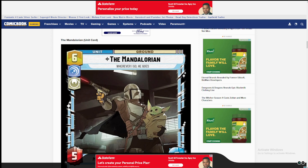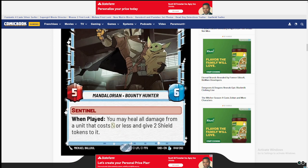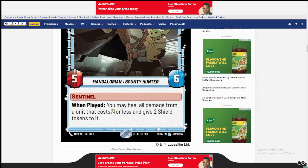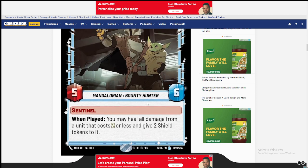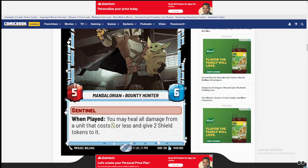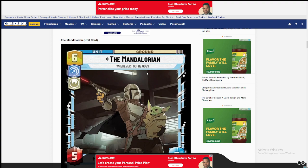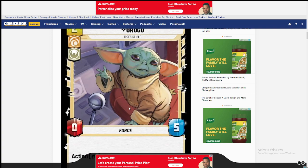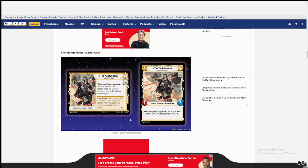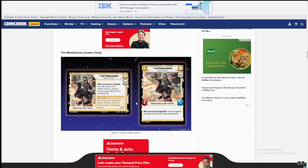The Mandalorian has a really nice combination here — hero, vigilant, sentinel. When played, you may heal all damage from a unit that costs two or less and give two shield tokens to it. He's a sentinel and heals anything on a two-cost unit, giving shields — really strong with Grogu, keeping Grogu alive for a long time. That control is gonna be insane in this deck; you need to get rid of Grogu ASAP. It'll be really useful with Luke, being able to play Grogu into a shield and keeping it on board for a while. Very interesting deck — we're gonna see a lot of cool combinations. These Mandalorian leader cards are really exciting.